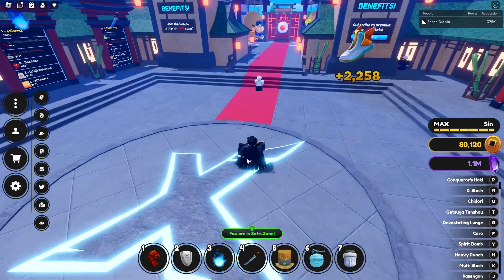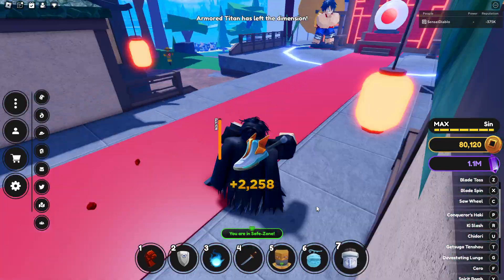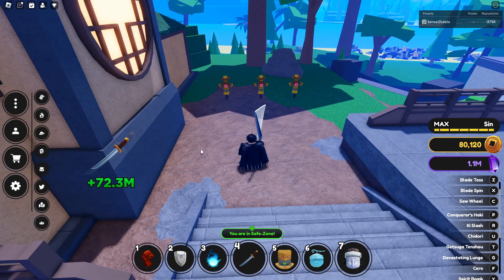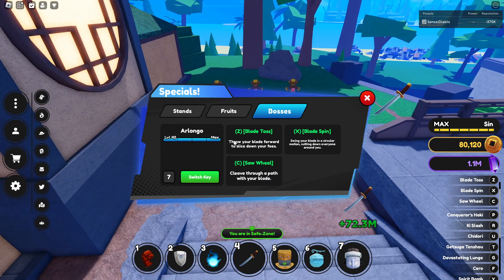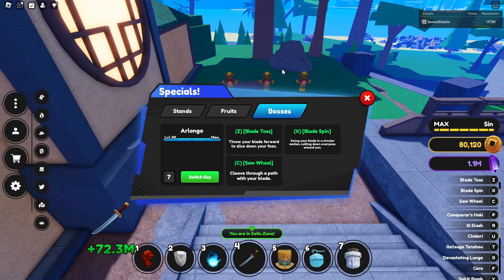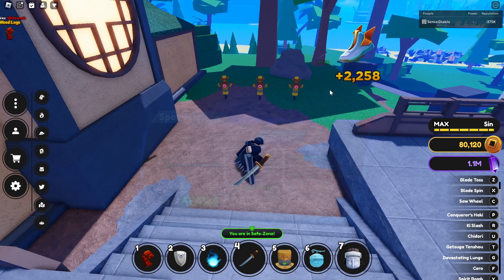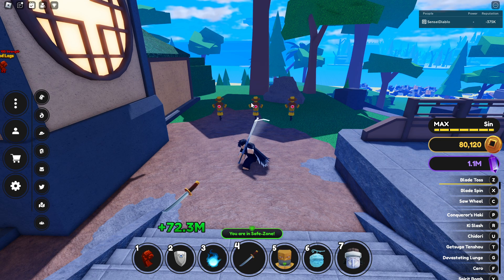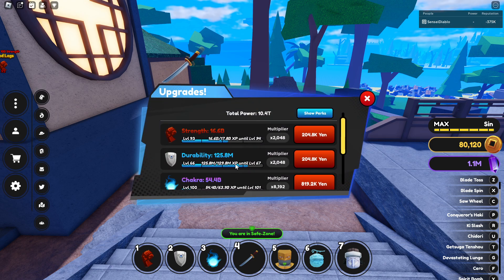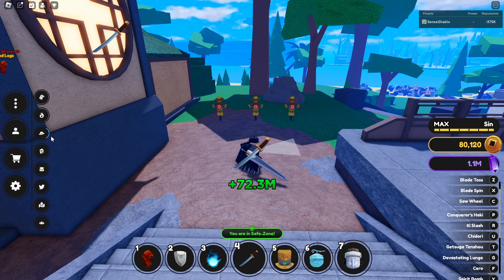Let me get straight into the showcase. Over here we got Arlong, and to use every single move you need a sword, so make sure you get your sword out. The Z ability is Blade Toss — throw your blade forward to slice down your foes. I actually like this skill, it's very good. Does a lot of damage, but my sword is very high level.